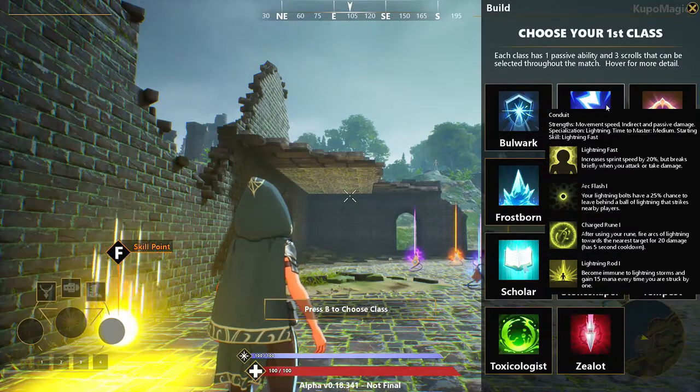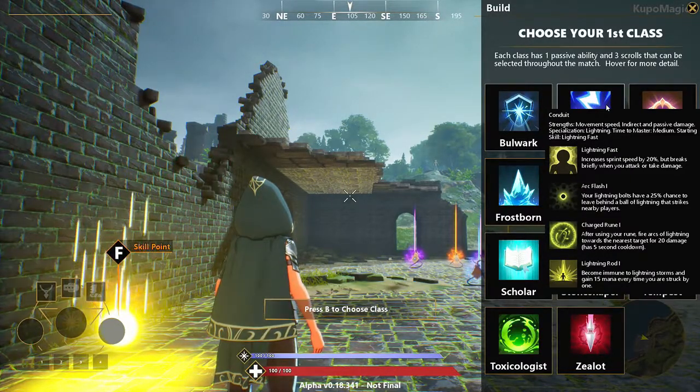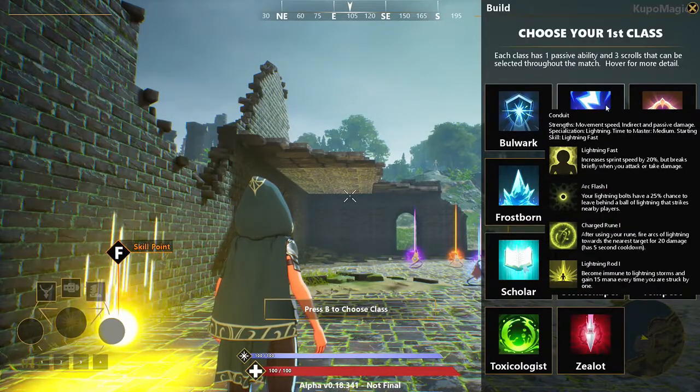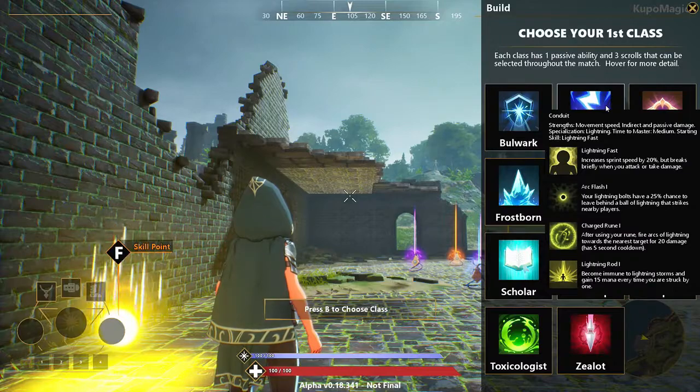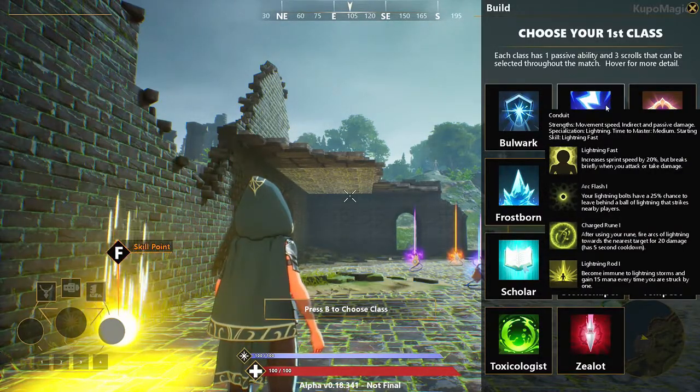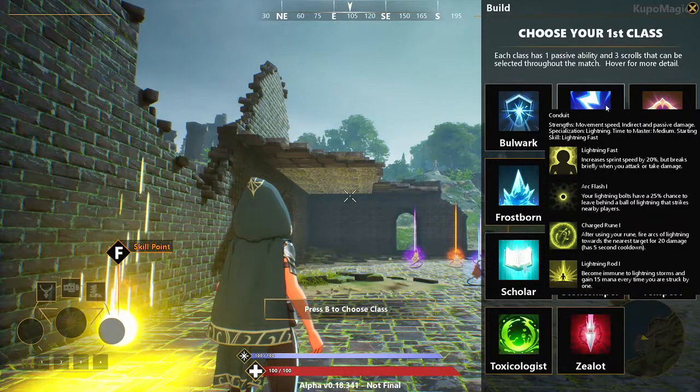The next skill is Charge Rune 1. After using your rune, fire arcs of lightning towards the nearest target for 20 damage. It has a 5-second cooldown. So basically when you use your rune near any of your opponents, it will shock them.